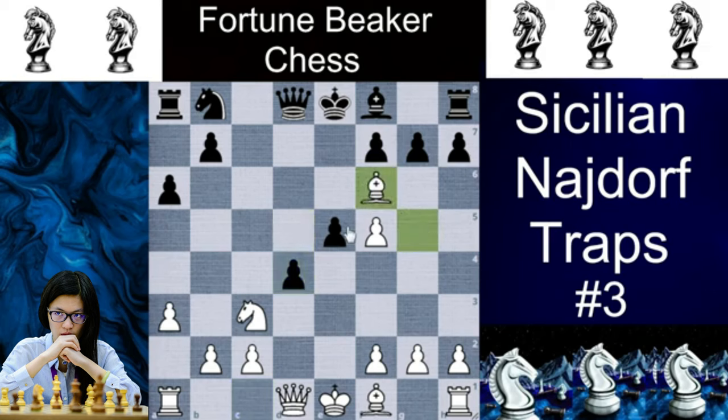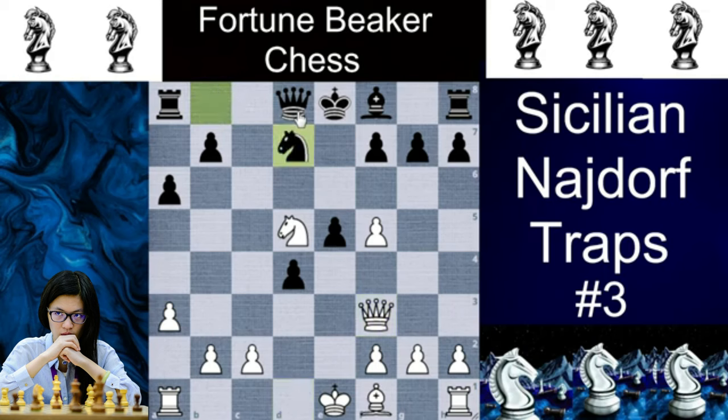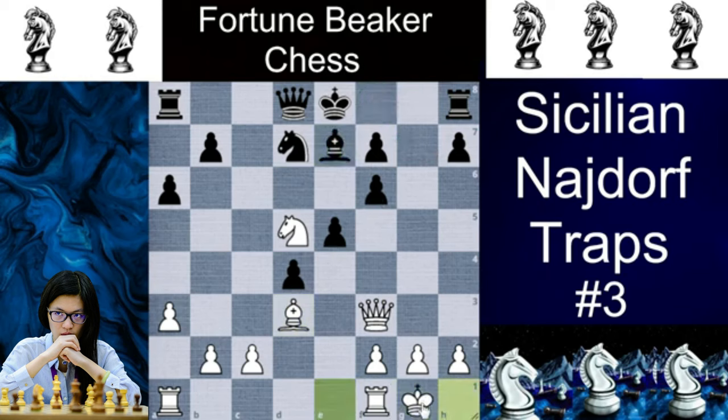Now you can grab the Knight with Bxf6. If Black takes with the pawn the structure is ruined, so it will take with Qxf6. Now we play Nd5, and the Queen mainly has 3 squares: d6, c6, or d8. We will examine Qd8. Here we play Qf3, and the engine's best move is Nd7. We push f6, and after gxf6 — which is played to control the light squares — we play Bd3. The most common response from Black is Be7, or also Bg7. After we castle and Black also tries to castle, it is actually losing after Qf5, because there is no way to save the mate — even if you go there, just takes here and this is mate.